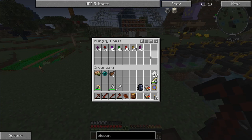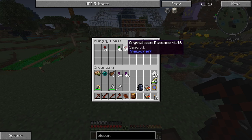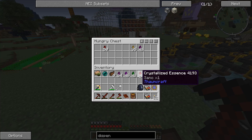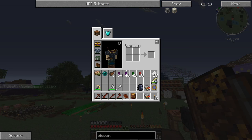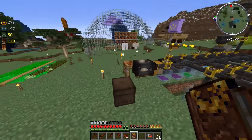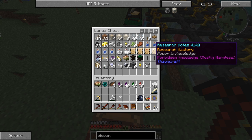We could just check inside - yeah, I moved them all over here. Look at that, we have an absolute ton. We're gonna need this Vidium stuff, we're gonna need Precantitio, Urba, and Sano. Let's check because I want to make these Ethereal Blooms. So we have Precantitio, Sano, Urba, and Vidium. I think we've got it - just four of them.